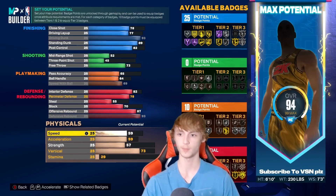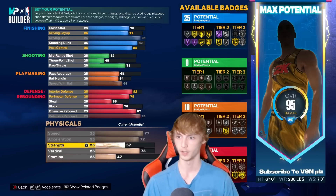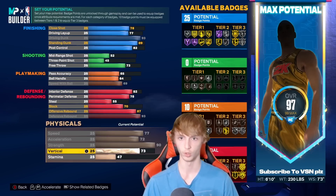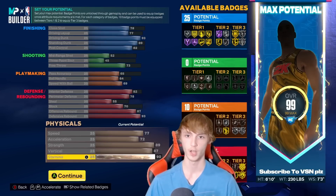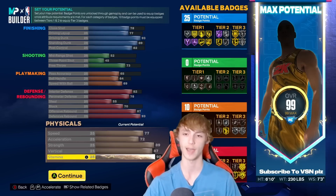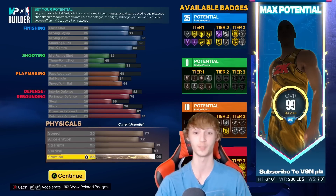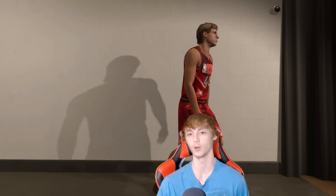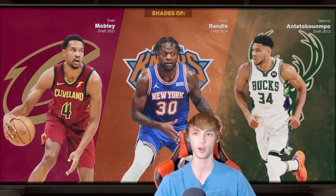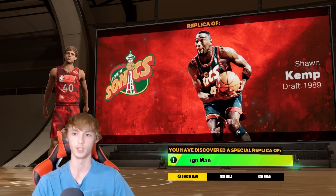Physically: 77 speed, 72 acceleration, 89 strength, 87 vertical, 90 stamina. Badges: 25 finishing, 0 shooting, 10 playmaking, 22 defense — please do not shoot with this build. The shades of are Evan Mobley, Julius Randle, and Giannis, and from the Seattle Sonics it is Shawn Kemp — the Rain Man. Let me know which builds you want to see in the comments, and please subscribe — we're super close to 16,000 subscribers!